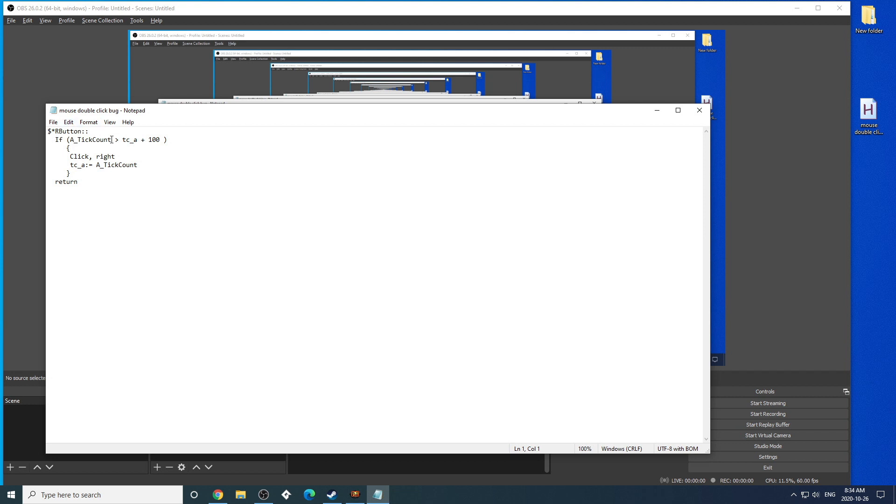So basically what I did is a super simple script. I set my right button — if it's your left button, you would just put an L here instead of the R, and you would put left here. So R button, if a tick count — basically the MS — is going to be in MS. This is 1 tenth of a second and it will click. And then if it's lower than 1 tenth of a second, it cannot click again. So basically it fixed the problem.